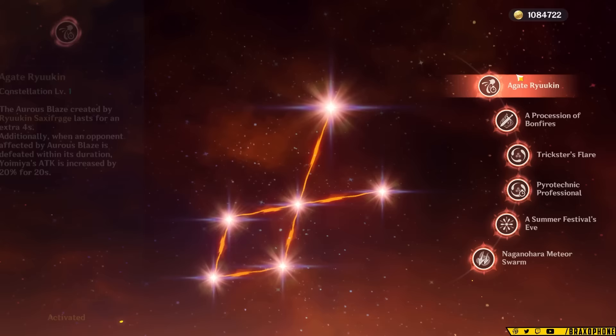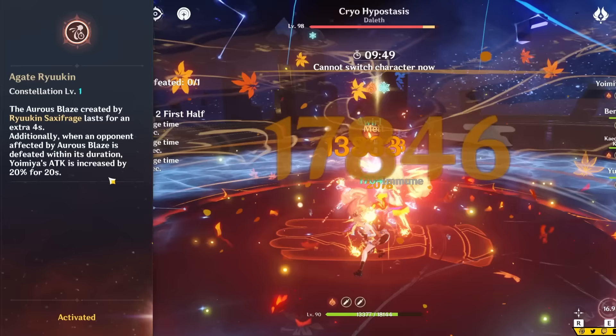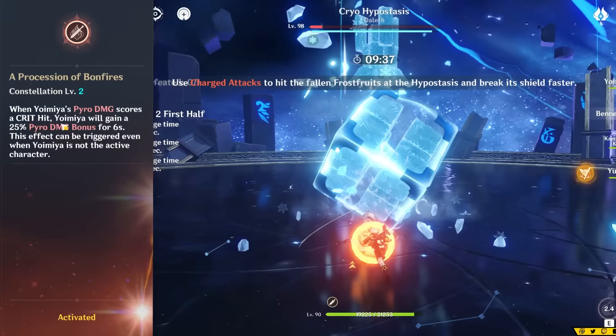Yoimiya's C1 does two things: it increases her burst time by 4 seconds, and also increases her attack by 20% after she defeats an enemy with her burst mark on them. This is just giving Yoimiya a bit of extra damage, since it doesn't extend her attack buff for her team or anything. As for her C2 though, it's actually pretty strong. Whenever she crits with pyro damage, she gains a 25% pyro damage bonus for 6 seconds, which is a pretty solid blanket buff.